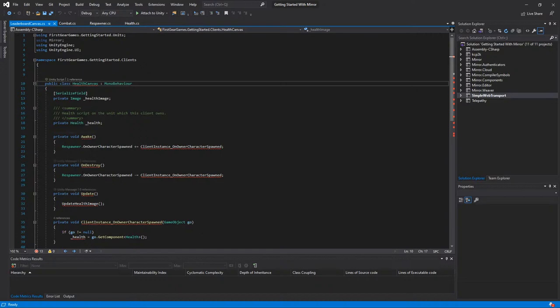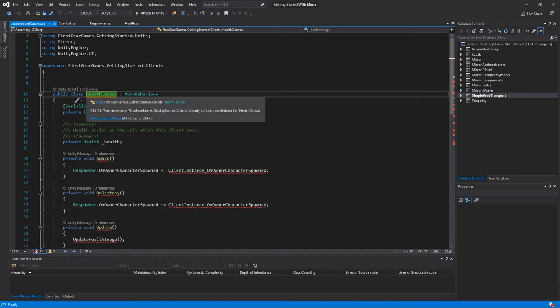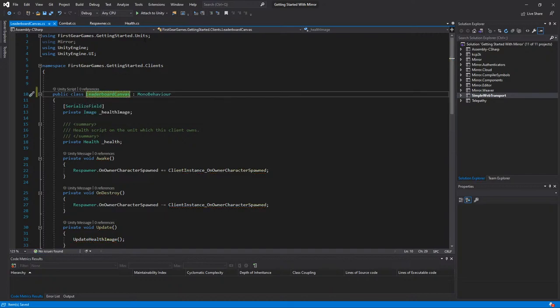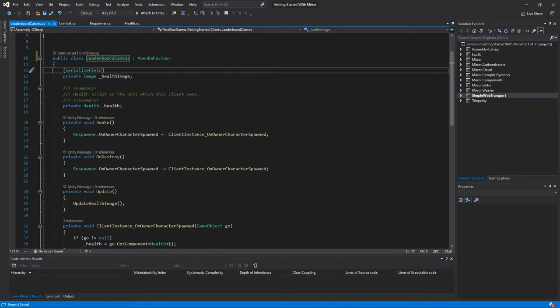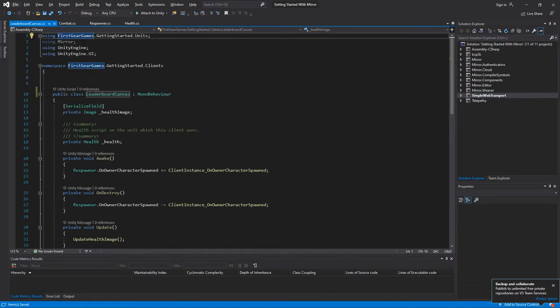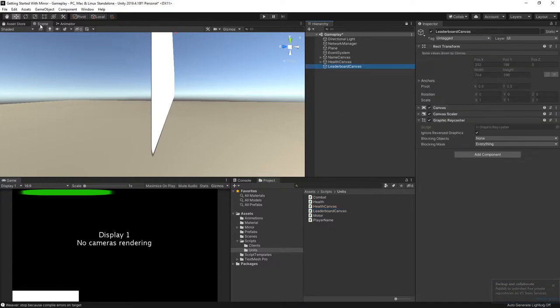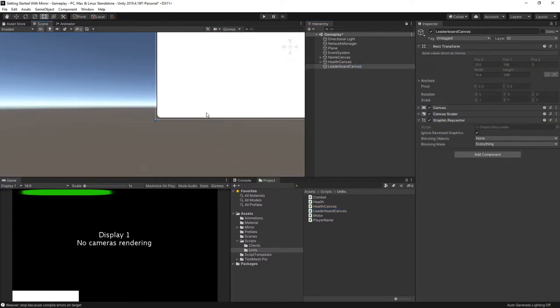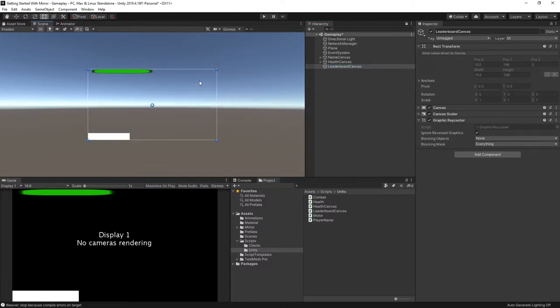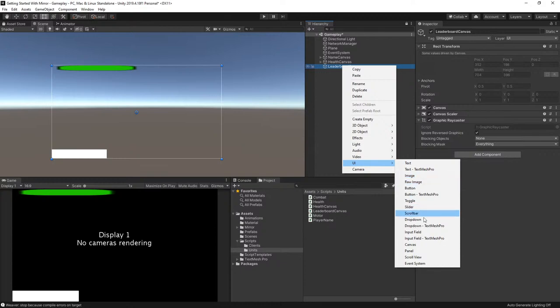I'm going to enlarge this — last time some people said it was too small so now it's a bit bigger. I'm going to rename this to Leaderboard Canvas. A lot of this code is not going to apply. Let's go back to the Leaderboard Canvas in the actual editor and essentially just design the leaderboard.